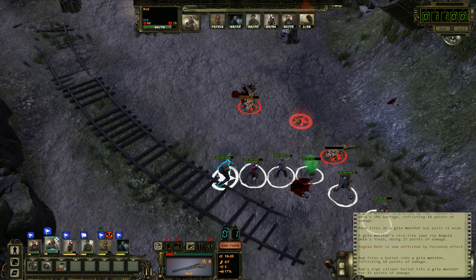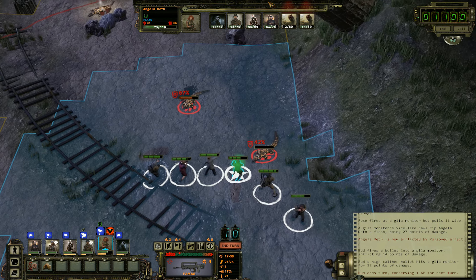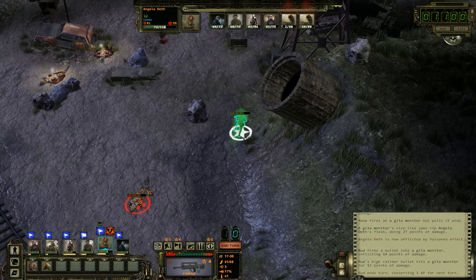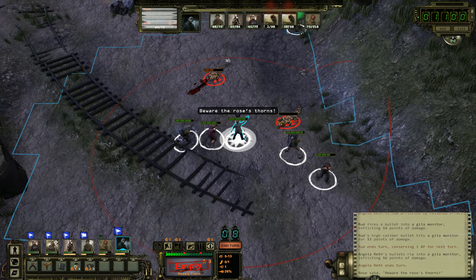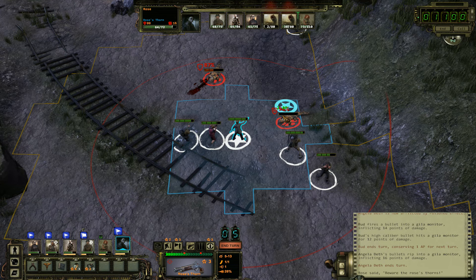Well, decent ambush — no kill. And one is poisoned. The damage on the sniper rifle is low; we definitely need an upgrade for that weapon. Maybe spread out the team a little bit.